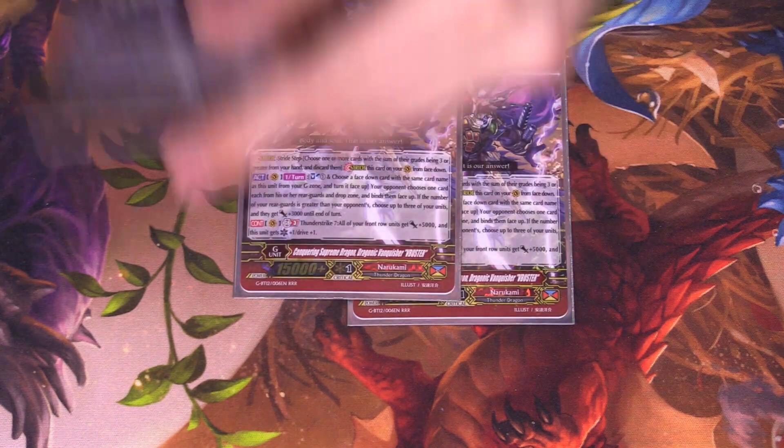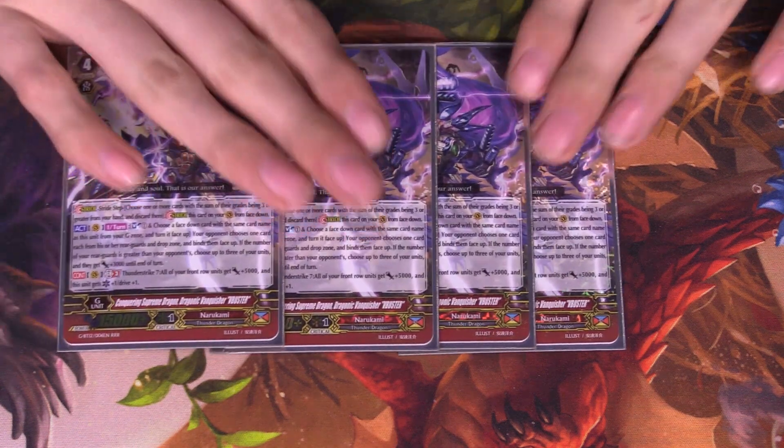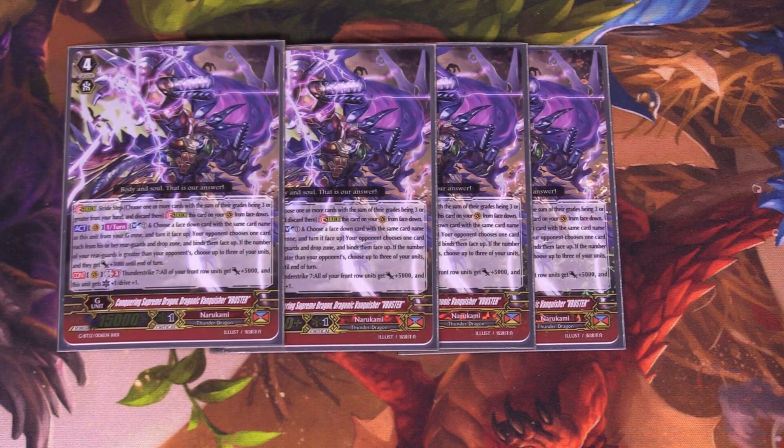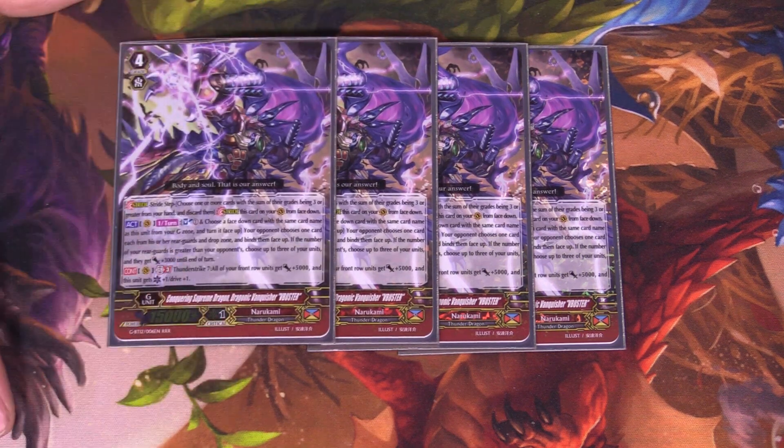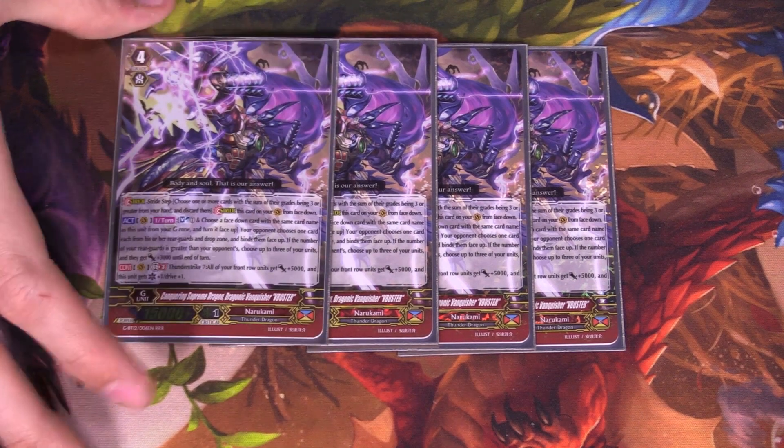For the G zone, we are still playing 4 V Buster — easily your best first stride. His skill is once per turn, soul blast 1, persona flip himself in the G zone, choose a card in your opponent's drop zone and bind it, then they choose one rearguard and bind it as well. Then if you have more rearguards than your opponent, you get to choose three of your units and they gain 3k power. At Generation Break 3, Thunderstrike 7, all your units in the front row gain 5k power, your Vanguard goes critical and gets an additional drive check. This is really important because you can now get early game Thunderstrike 7 really easily, and especially if you go second and do a G guard, you get free advantage for first stride.